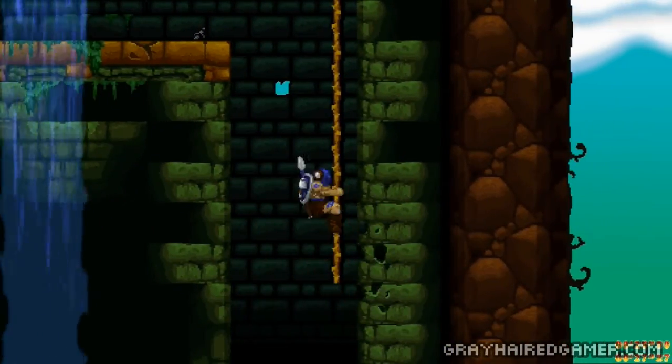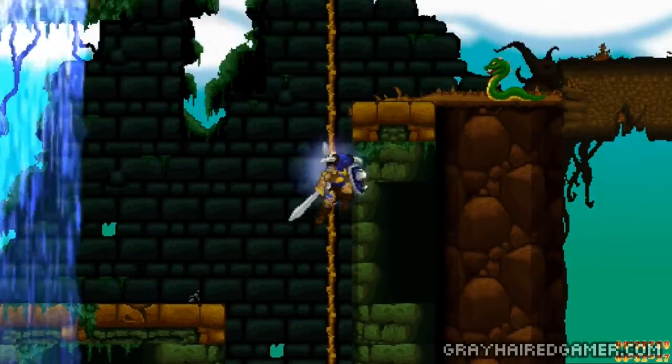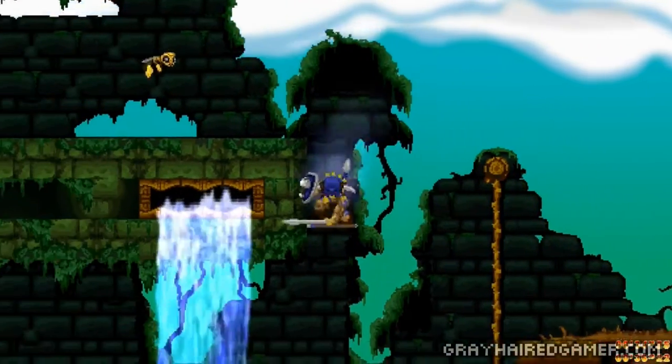Down here is where you'll find the Mjolnir power. That'll give you an extra valuable hit without losing your gear. And you can jump up here for a hidden chest.